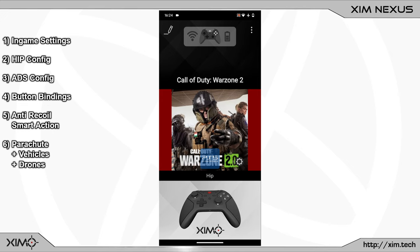Today I will show you my Warzone 2 configuration for Zim Nexus. As always, the shown configuration will work for all supported Zim consoles as well as the PC. Next to that, I will present you a smart action that acts as another hidden recoil perk. I will also show you a setup for vehicles, drones and the parachute so you can easier control those with your Nexus.